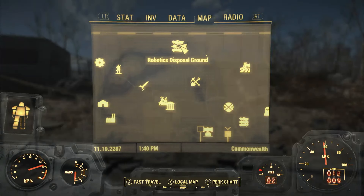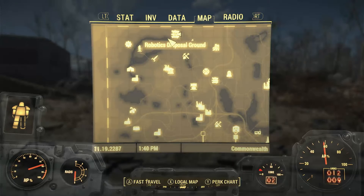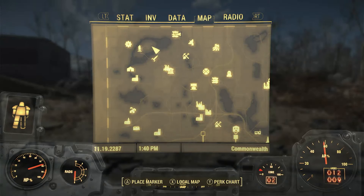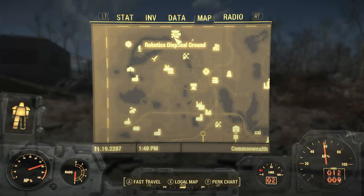So what you want to do first is head towards what we call the Robotics Disposal Ground — it's three cars on top of each other as a symbol on the map. It is just right next to Sanctuary Hills with the big lake, so it's north-west of there.